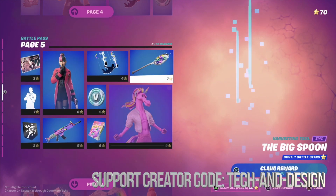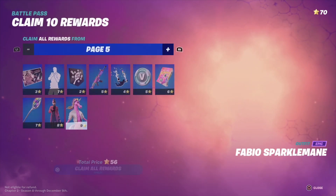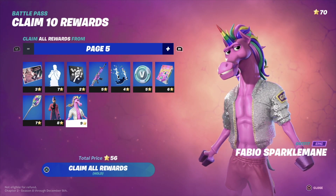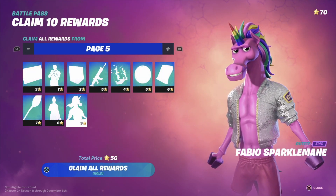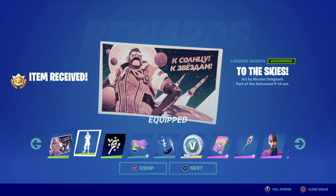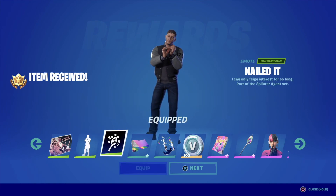We move on all the way to page five. On page five we press triangle, and at this point I have 70 battle stars. To claim everything here it's only 56 battle stars, so we hold X to claim everything. We have unlocked all of this and we're gonna equip it all as we go along.